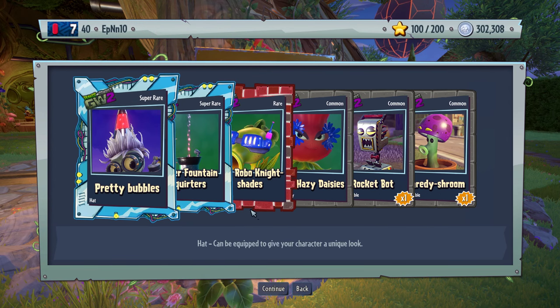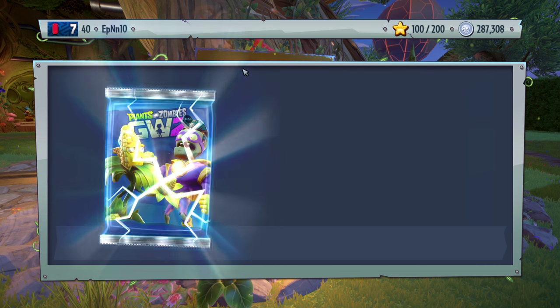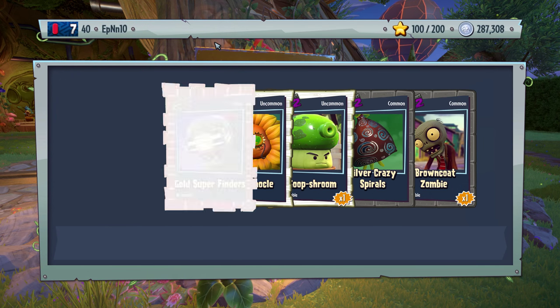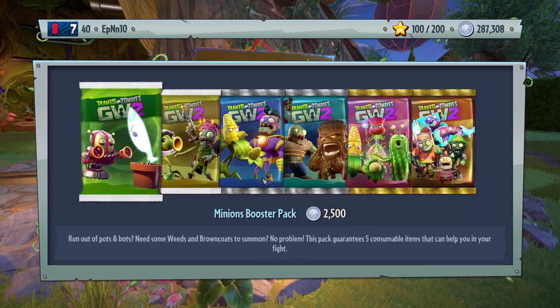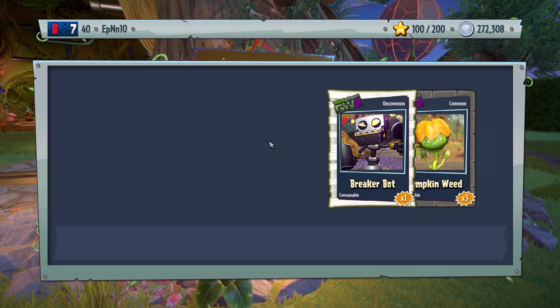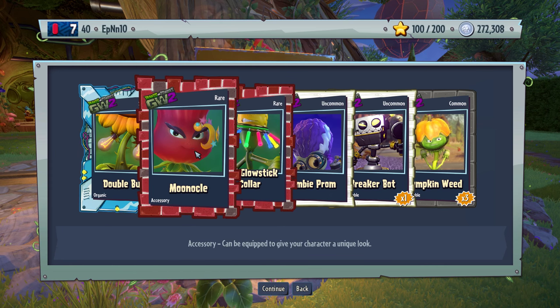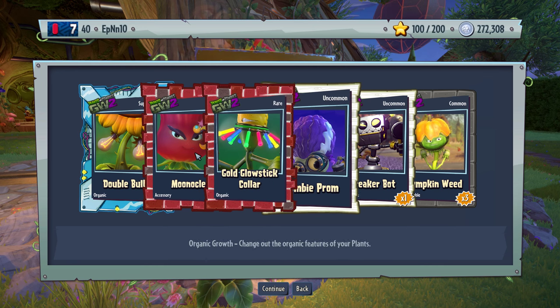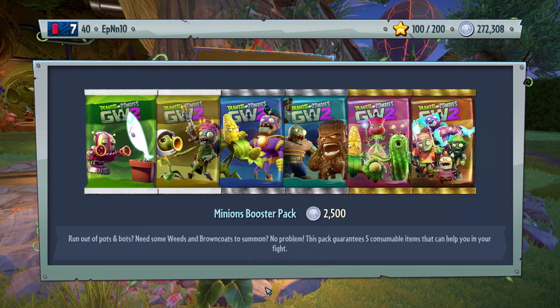Gem, silver fountain, and pretty bubbles — nice. Got some nice quality stuff there. Overall pretty good pack. Meh — it's an okay pack at best. Zombie prom. Double bulbs. Monaco. Gold good stuff. Zombie prom. Pretty good pack overall.